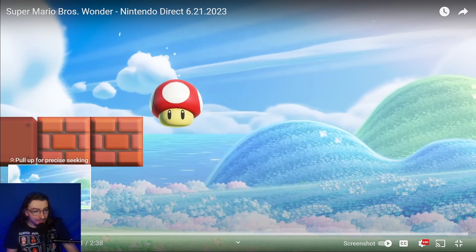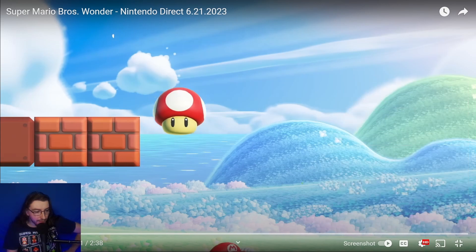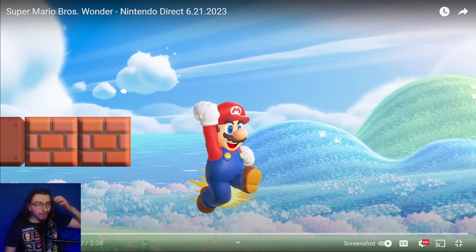When Mario grabs the mushroom, it shows the full cycle of him going from tiny mini Mario to big boy Mario — you can see the entire growth animation play out.